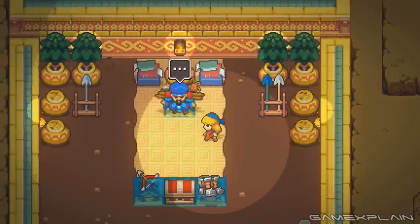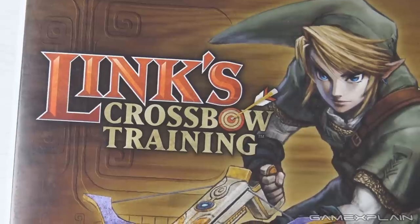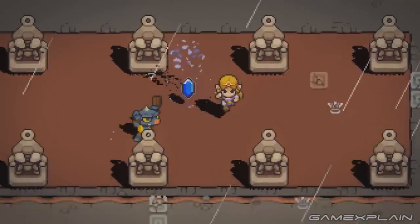Cadence of Hyrule looks absolutely fantastic and may even dethrone Link's Crossbow Training as the best Zelda spin-off — that's a tall order. But what exactly is this game? Well, it's technically a sequel to Crypt of the Necrodancer featuring the world and characters of the Legend of Zelda.